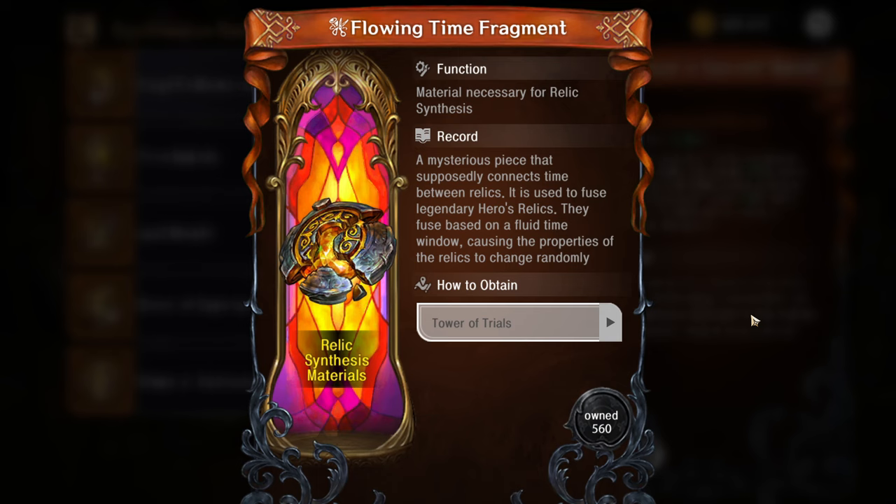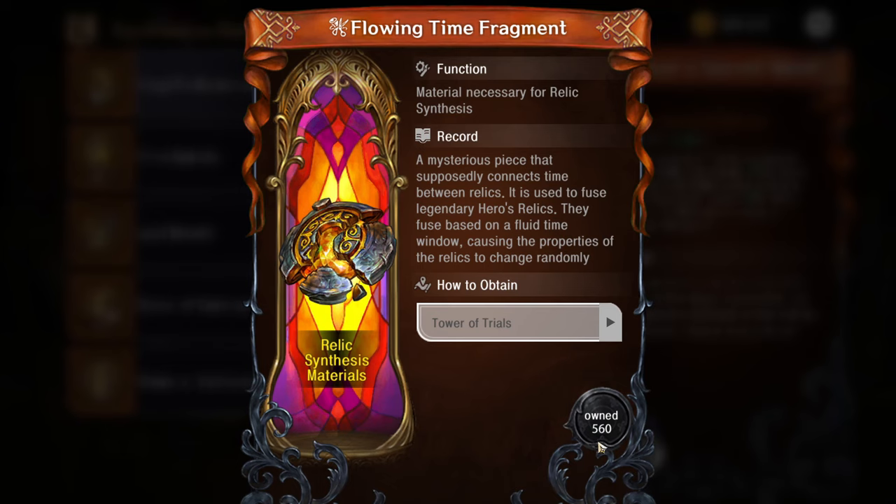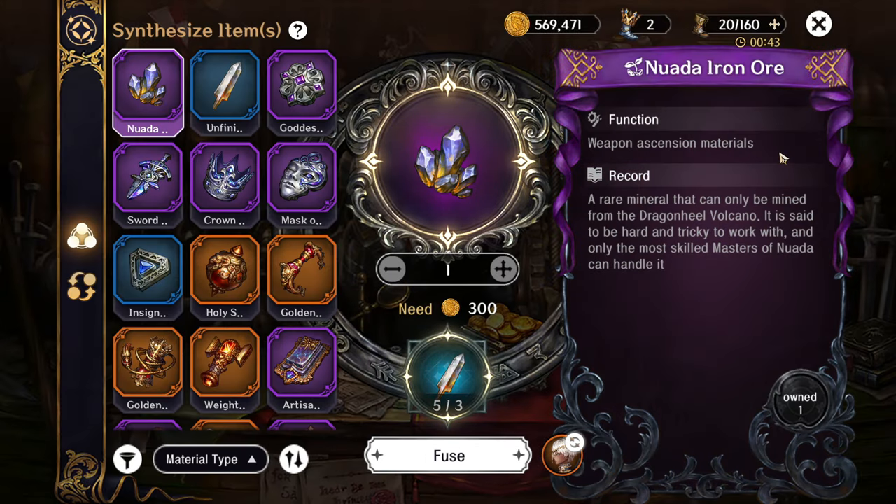Hopefully we can get this changed to give us at least 15 or 20 pieces — 10 just seems a little too little. The gear you don't use can go in here, or you can just feed it into other legendary gear.